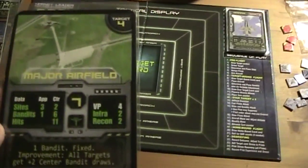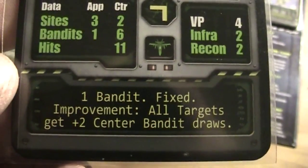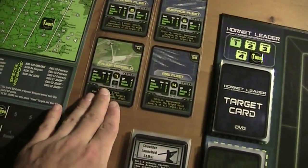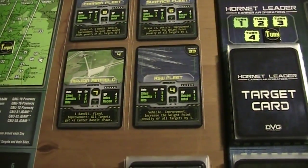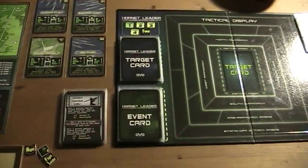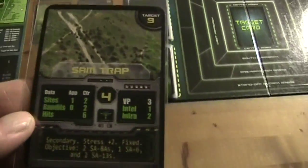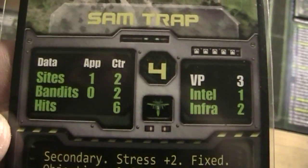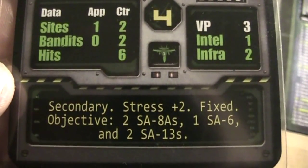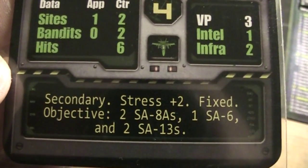Now the third card - that's a major airfield. Well, that's a tough one. 7 pilots. Improvement: all targets get plus 2 center bandit draws. So from now on that's something we have to take under consideration. And drawing another card - card number 4 - that's a SAM trap. That might be actually interesting. It's a secondary target, stress plus 2, fixed objective: 2 SA-8As, 1 SA-6, and 2 SA-13s.